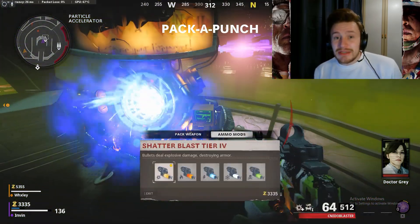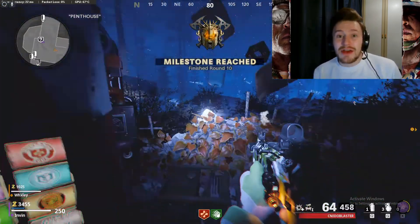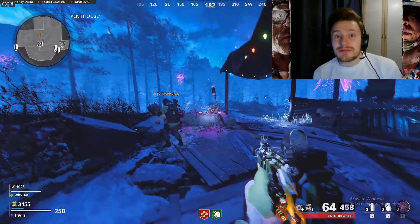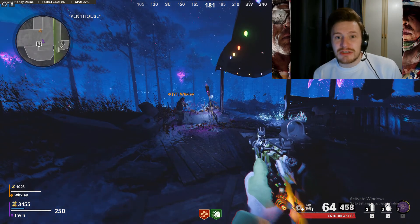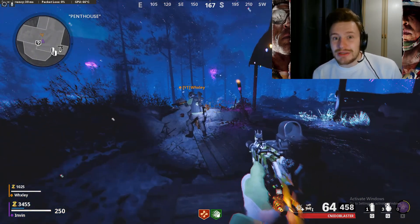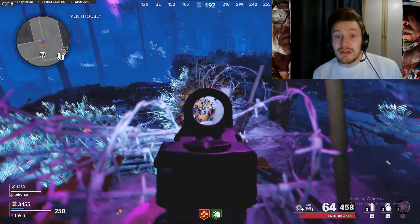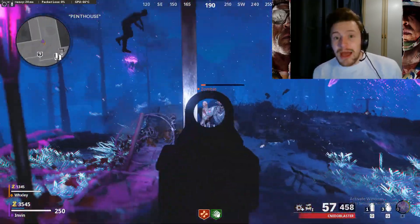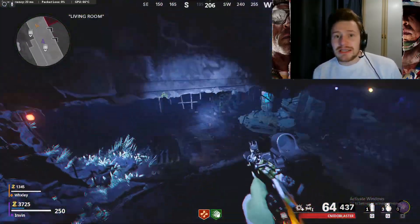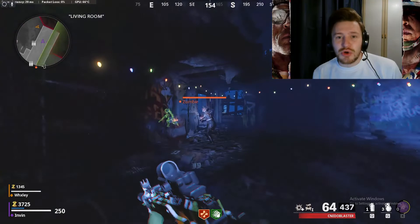You can also get perks easily by going into the Dark Aether. The portal usually spawns where you turn the power on. Going in straight away lets you access the Wonder Fizz machine at the top of the Naxan Totem building, which allows you to buy any perk in the game. This machine also becomes available in the normal zombies realm after wave 19, so this shortcut is mainly useful if you want perks before that.